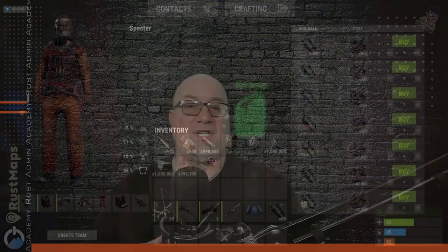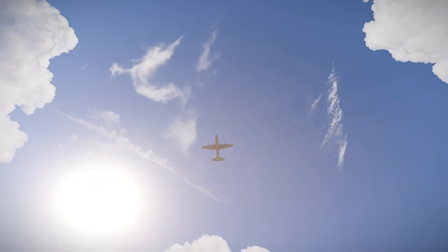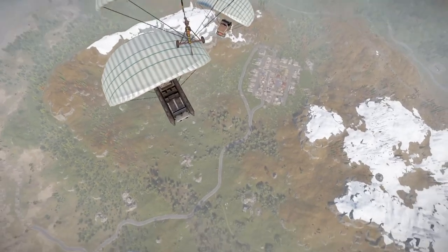You can go into the vending machine just like you would any other and use the currency — by default this is set up as scrap — and you can purchase each one of these different airdrops. The skin for the airdrop is a little bit different from what you're used to seeing, so that you can differentiate between regular supply drops and vehicle airdrops. Once you've purchased whichever vehicle you want to deploy, you go out into the world and throw it just like any other supply signal. Then a supply plane flies across the screen and drops a supply — it hangs from a parachute, but instead of a crate, it's whatever vehicle you chose.